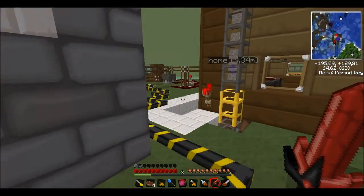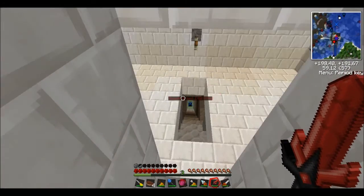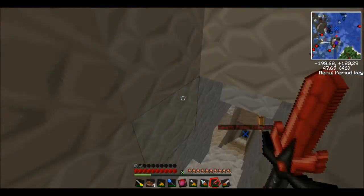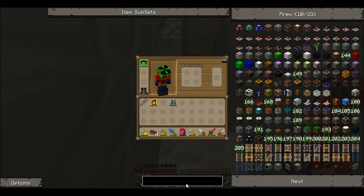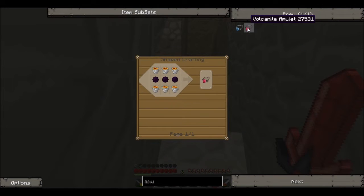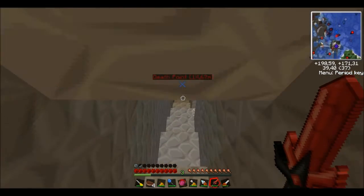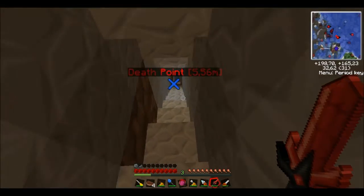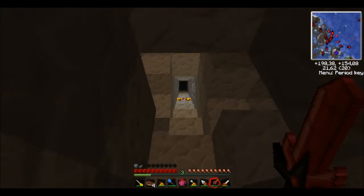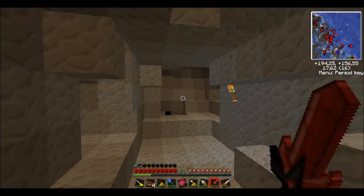Let's go down in the cave. I'll take this off because I don't want to jump into lava. It's called the vulcanites. I can still make it, I can still make it. I have to be careful — I don't want to get blown up.